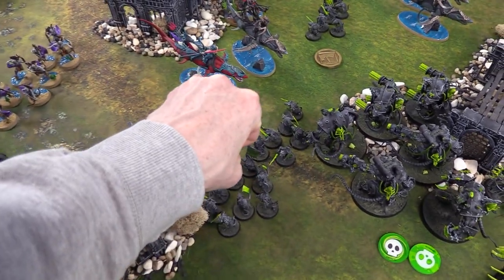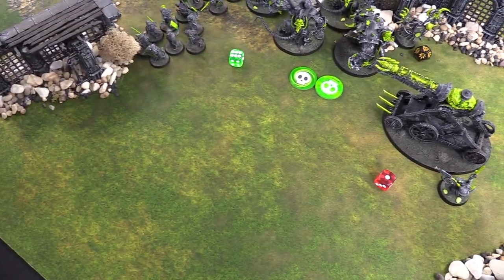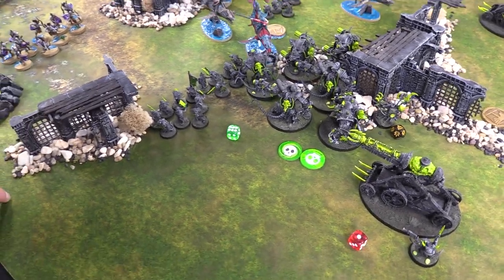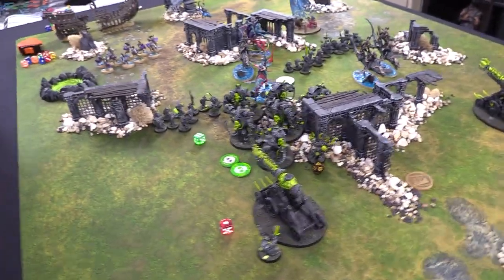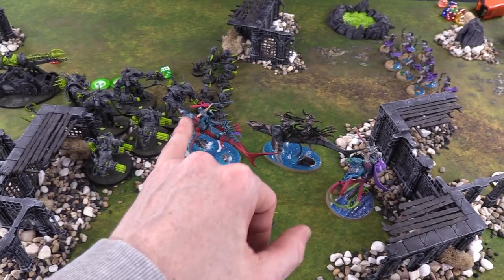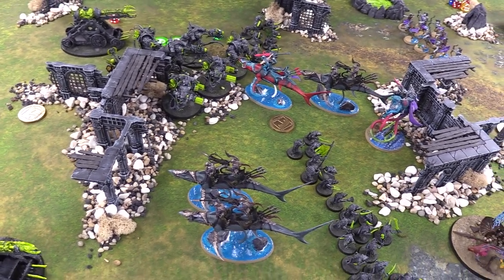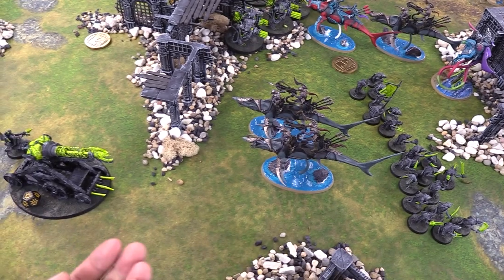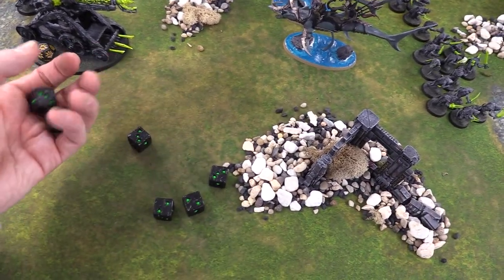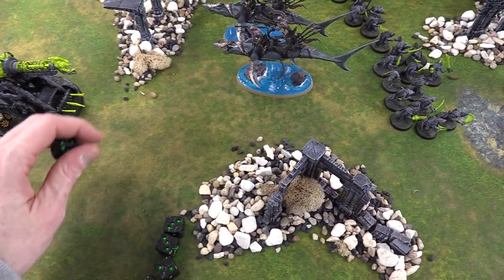Here come the charges. Red Shark goes into the Storm Fiends - seven on the roll, gets in. Using Unleash Hell now since we might as well. Storm Fiends fire back - grenade launchers hitting on fours, two hits, one wound goes through for D3 damage - three damage so far. Gatling guns get 22 shots. Plus one minus one so hitting on threes - 13 wounds going through. Minus one rend so five-up saves. He's alive with one wound left. Ate that overwatch.